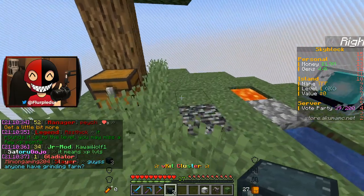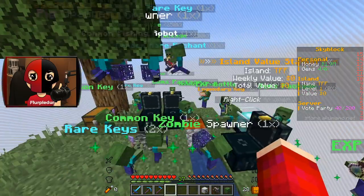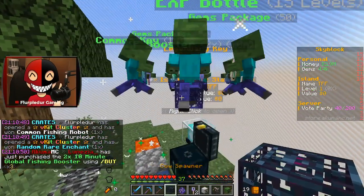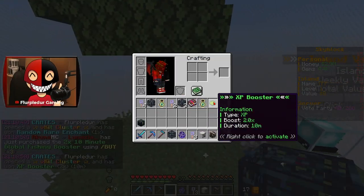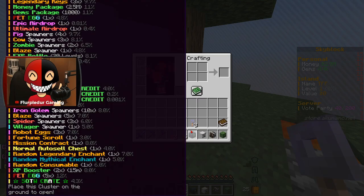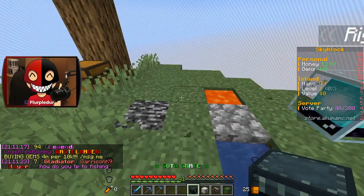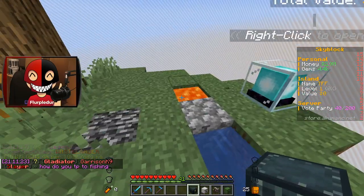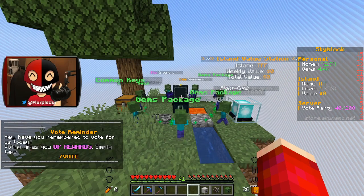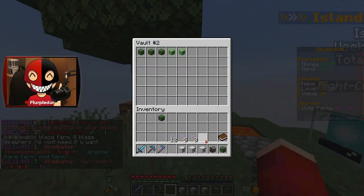I've got more things to open — three V-Kit clusters. Common fishing robot, random rare enchantment, and an XP booster. I've got more keys, but I'm gonna go ahead and open up this beautiful start-of-the-world crate. 5 pet eggs — I got a legendary gems pet! That's one I want to keep on me.